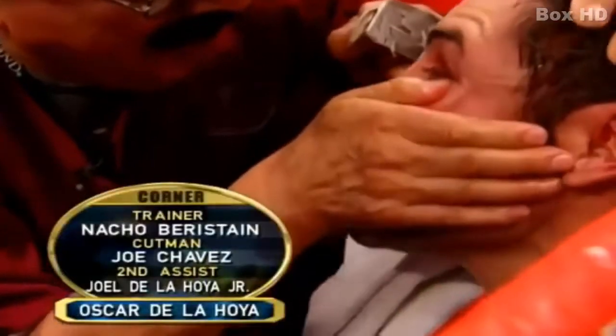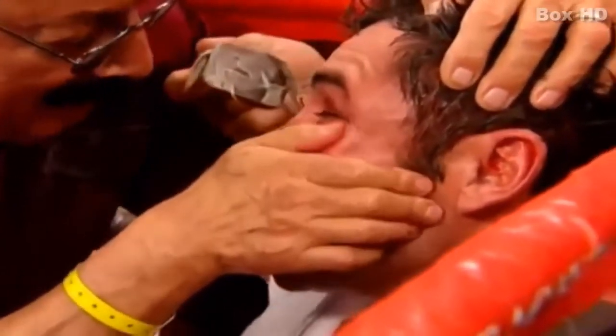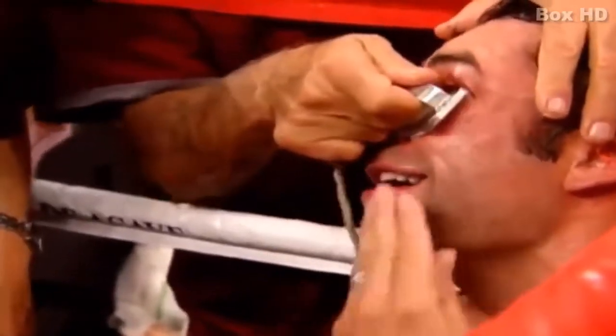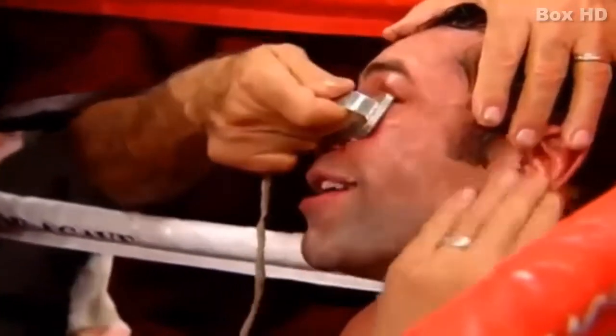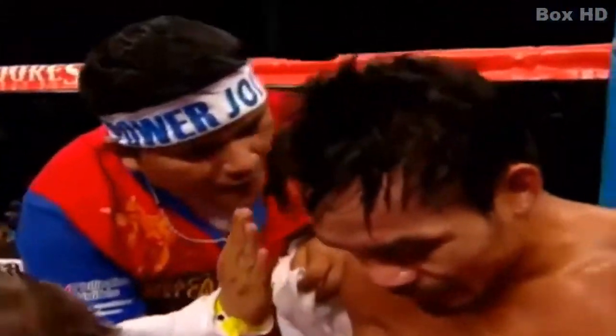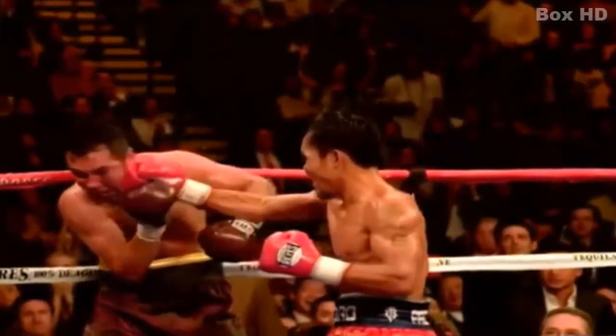42-6 power punches for Pacquiao. Look at that eye as the cutman works on him. Tony Weeks says, 'You've got to fight back now.' So Tony's having a look at stopping this fight. They will be taking a real close look at stopping this one.